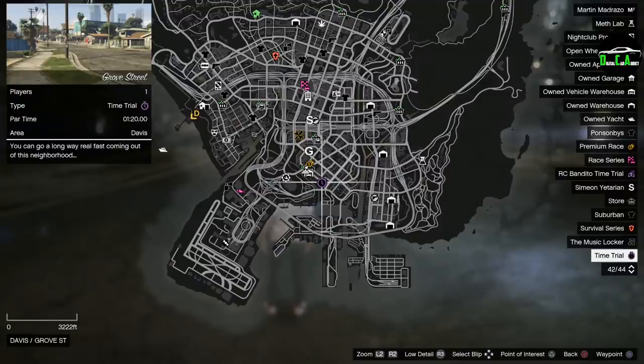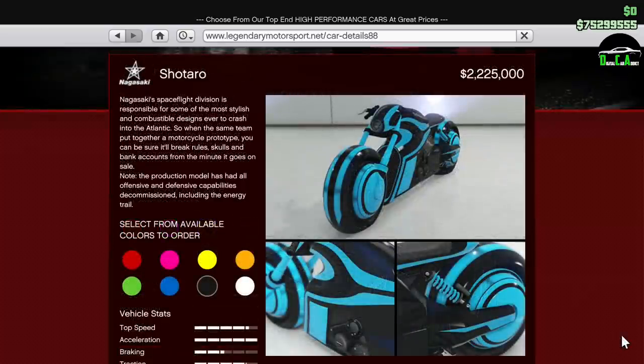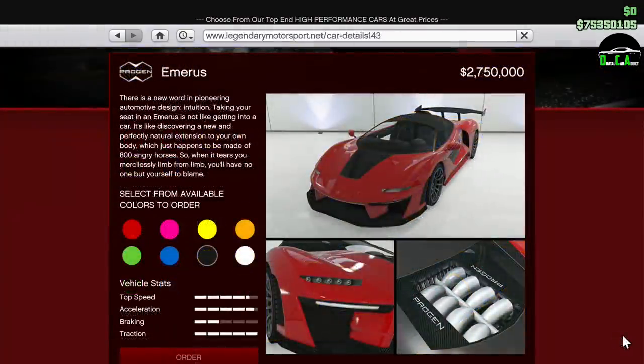Starting off with the time trial this week, which is Grove Street, I highly recommend either the Hakuchu Drag, Shotaro, Batty 801, Krieger, or Emerus for this time trial.